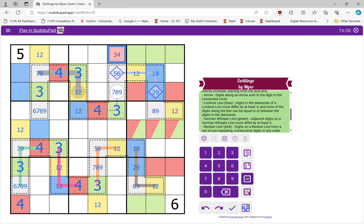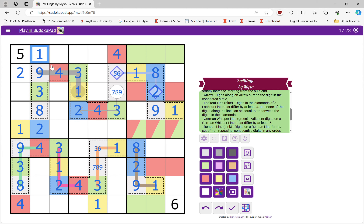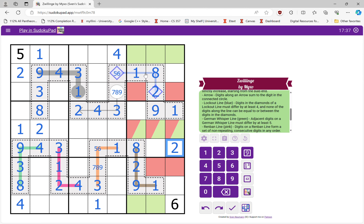So I get three for all the greens and four for all the reds. That means this is a nine because of the German whisper, and this has to be an eight also because of the German whispers. So I get nines over here, which is going to tell me all the yellows are ones and all the blues are twos. I can get rid of most of the coloring now since things are resolved, and this one's a two as well. At this point it makes more sense to just pencil mark with numbers.